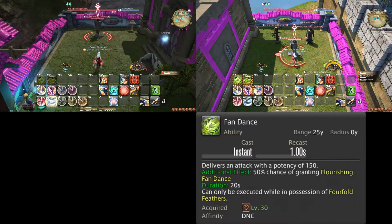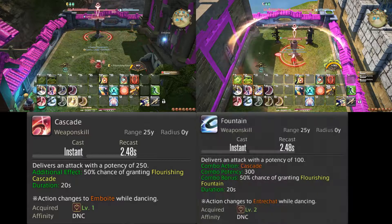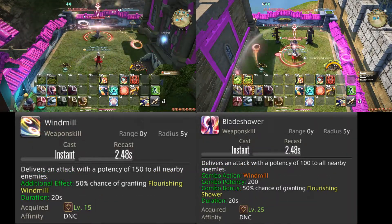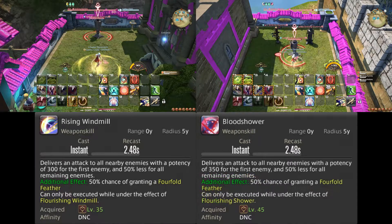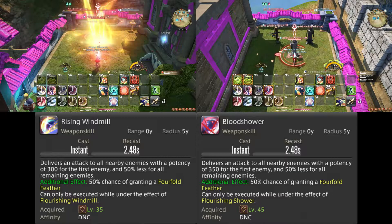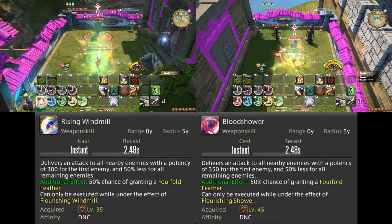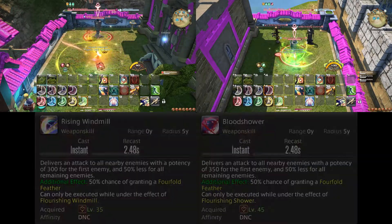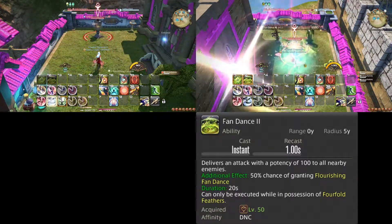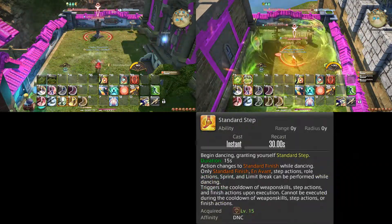If there is more than one target, you replace Cascade and Fountain with Windmill and Bladeshower, as well as Reverse Cascade and Fountainfall with Rising Windmill and Bloodshower. If you still have Reverse Cascade and Fountainfall procs for some reason, you may want to use these in case they result in a Fourfold Feather. Make sure to use Fandance 2 instead of Fandance 1 on 2 or more targets. Whenever Standard Step is ready, use it.